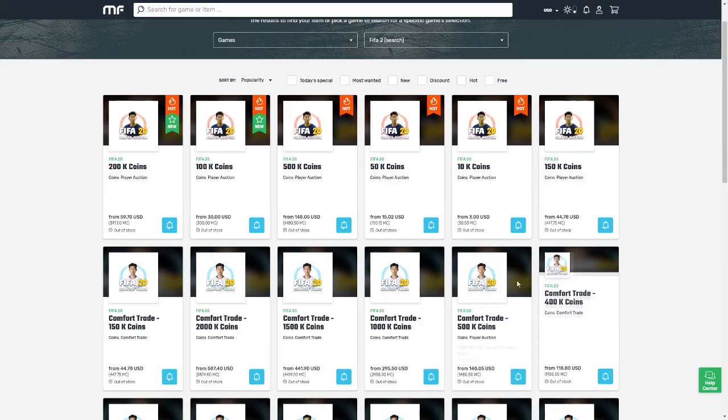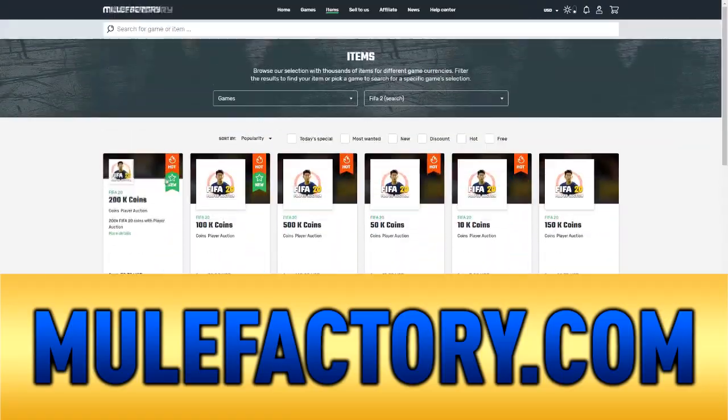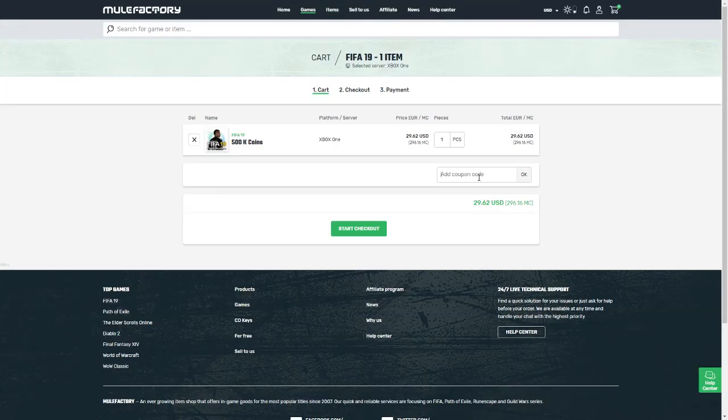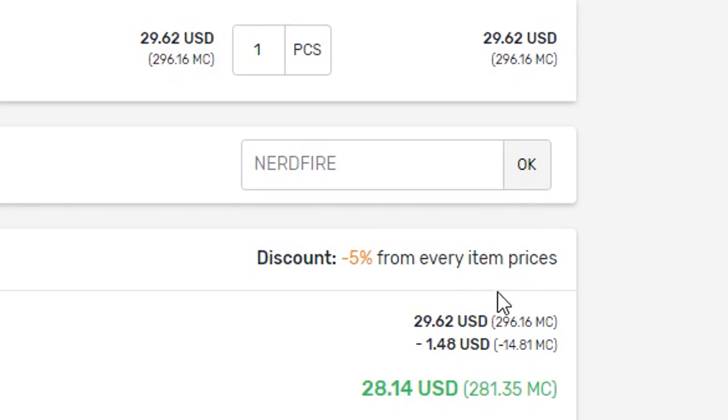Guaranteed Team of the Season roulette - let's see how this goes. If you guys need some FIFA 20 coins that are safe, cheap and reliable, make sure you get over to mulefactory.com and use the code nerdfire at checkout to get yourself five percent off your order and build your team.